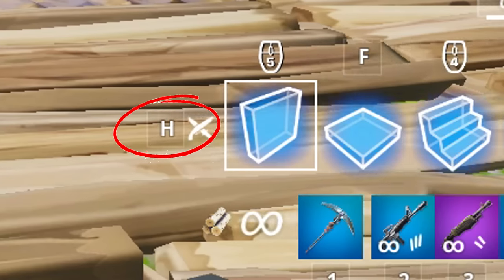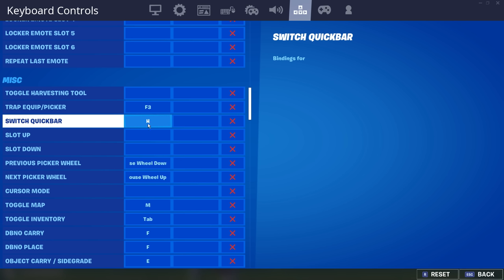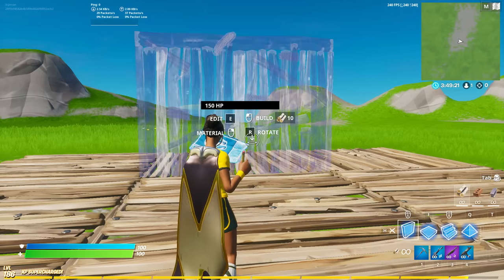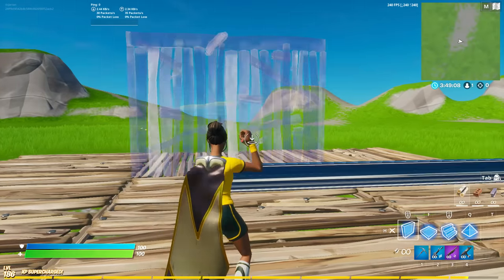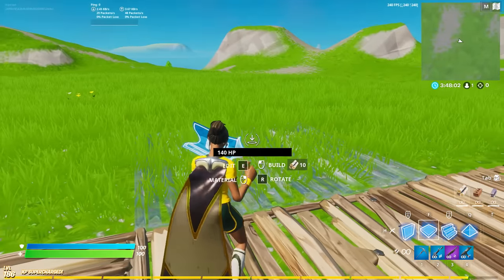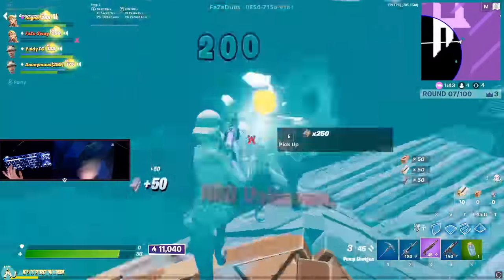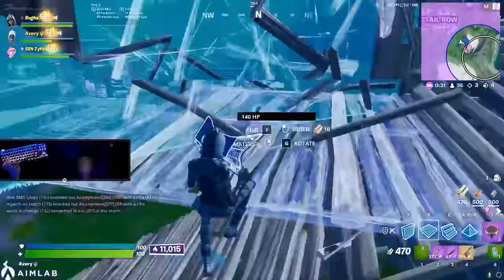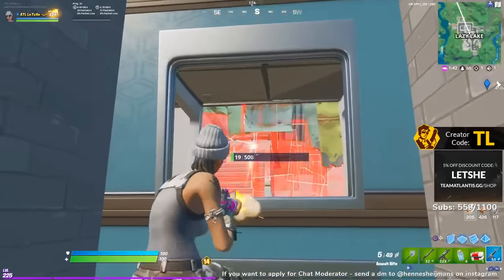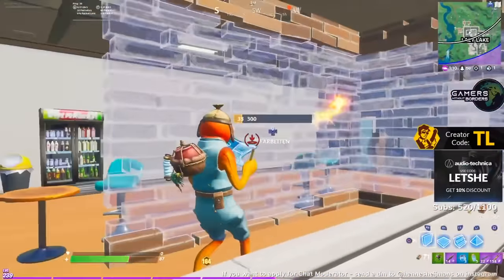Your Switch Quick Bar is this thing down here that absolutely nobody on keyboard and mouse has bound. Booga has his on his side mouse button, and I put mine on H for the sake of this example. What Switch Quick Bar does is it brings out your last selected build or most recent weapon, depending on what you have selected beforehand. So if you have your shotgun out and you press it, it'll bring out your last build piece you used. While if you have a build piece like your floor out and you press it, it'll bring out whichever weapon you were using last. Yes, I know it sounds useless.